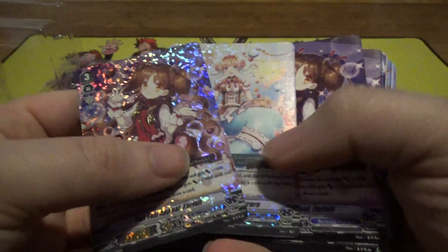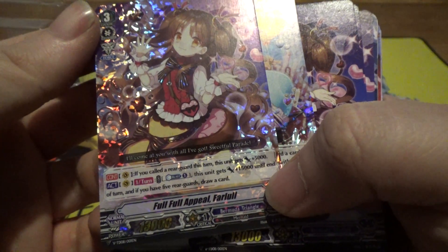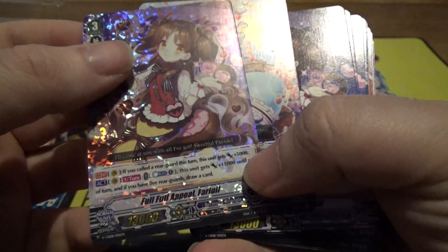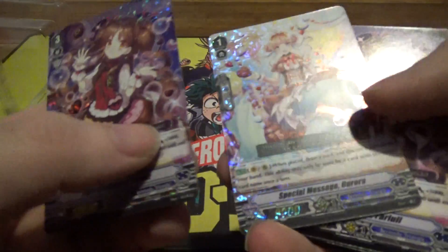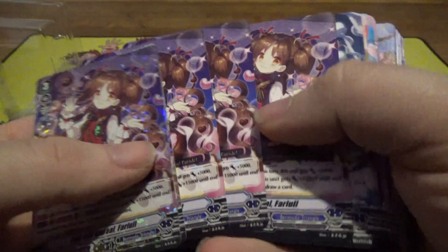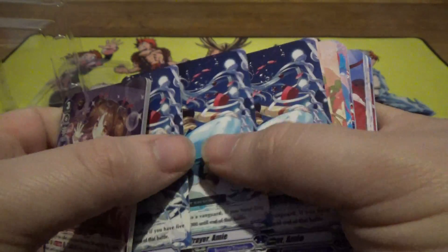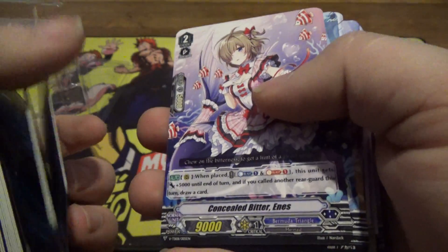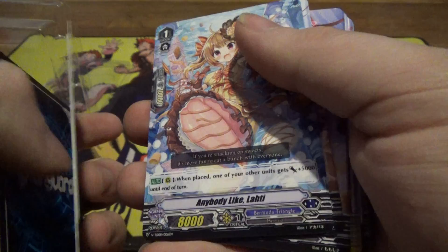Oh, I get it — the super shiny nice rare ones were put in the front. Let me read this one and see what she does. Call Rear Guard this turn, it gets plus 5,000 — so it gets 15,000. Another turn, if you have 5 Rear Guards, draw a card. These all seem pretty basic. I mean, the power bonus for this one is pretty big. One place, draw a card, discard a card from your hand. When it attacks a Vanguard, if you have 5 Rear Guards, plus 5,000 — so 15,000. I'm not really seeing what these ones are supposed to be doing. It's weird. Seems like it's all about calling and getting bonuses and drawing. They don't really feel like they have one singular purpose.